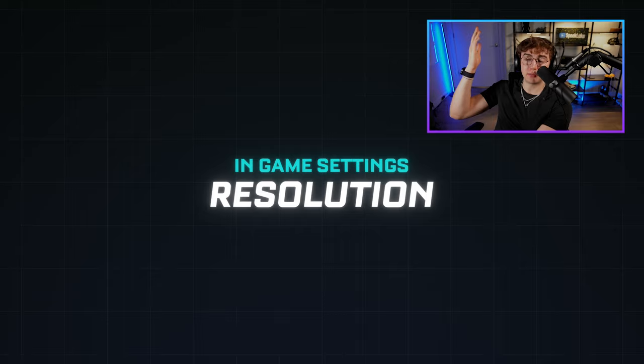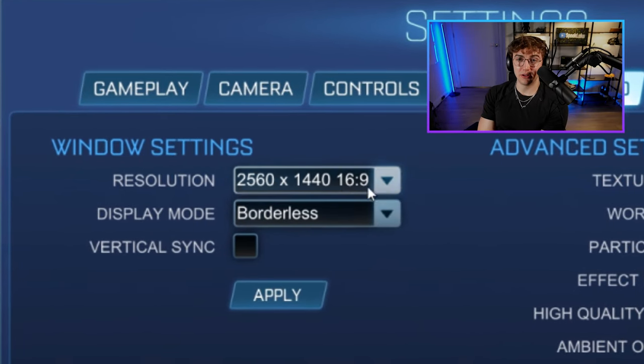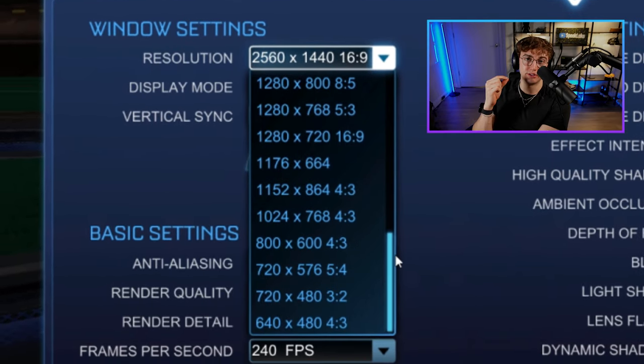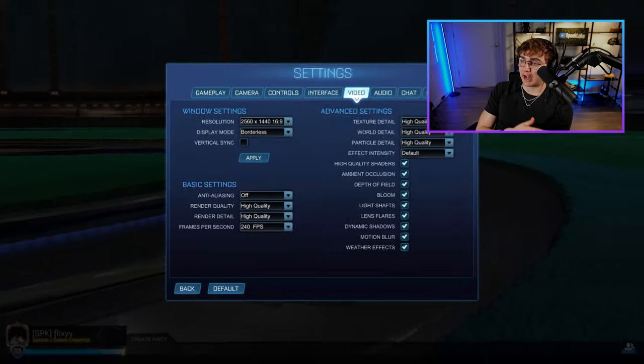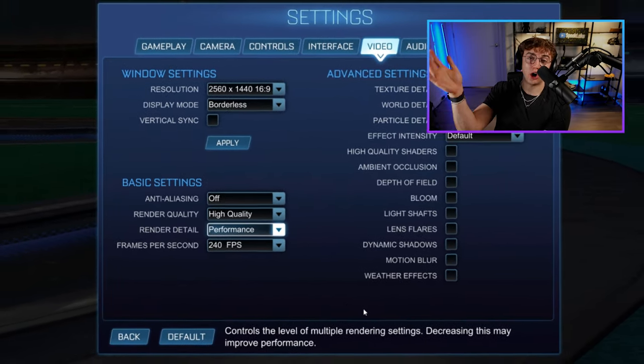First off, resolution. Play at your monitor's native resolution if possible, but if you're still lagging, you can even reduce to 900p or 720p to get a little bit of FPS boost. Graphic settings: lowering your settings like shadow quality, anti-aliasing, render quality, and world detail can all boost FPS.